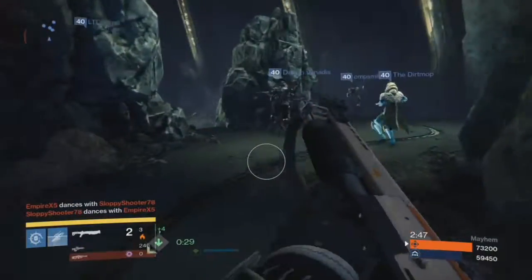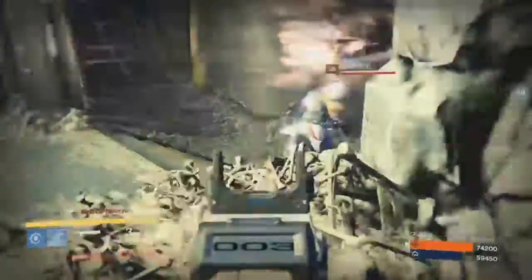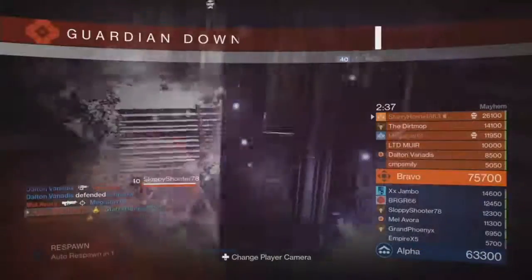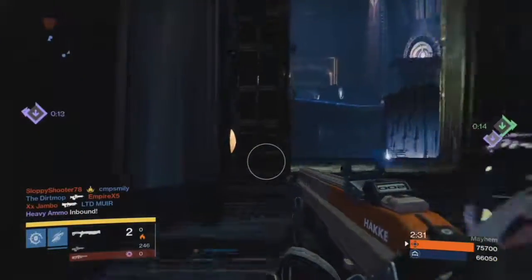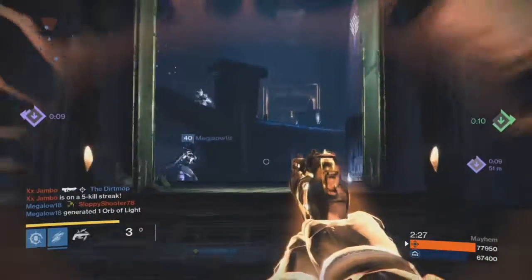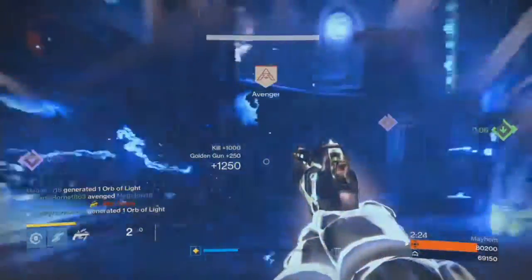One thing is for sure: the aesthetics of the shotgun actually look pretty realistic. Like, the whole red dot sight thing is not, but the actual style — like the sling, the Picatinny rail on there — it just looks realistic. And that's all Hawkeye's about: making stuff look realistic.